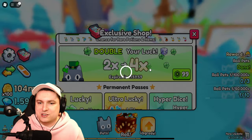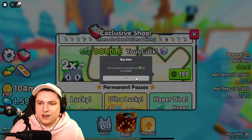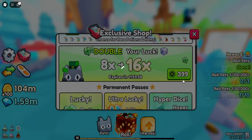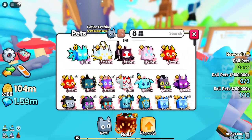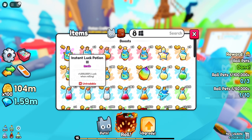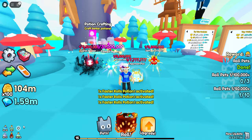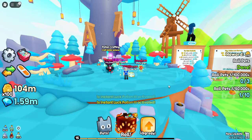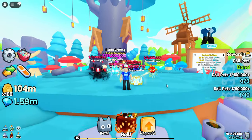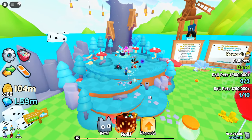I saw some people actually spend like hundreds of thousands of Robux on this, which is crazy. We'll just spend a little bit because I think this is just the biggest waste of money. But we'll give it a go — if we can get a super good pet that would be very cool for the video. We'll get ourselves times 8 luck. So we get times 8 luck, we're going to have all the potions, and we're going to have 5 instant luck 3 potions which gives us a million percent more luck while rolling. And then we have the inferno dice and all the boosts available. Let's go — 3, 2, 1.